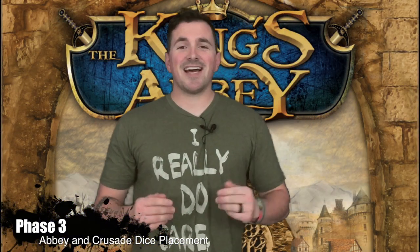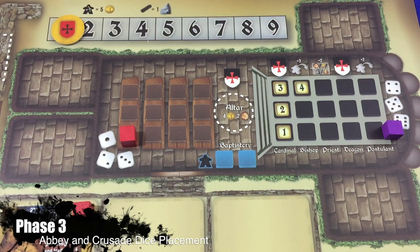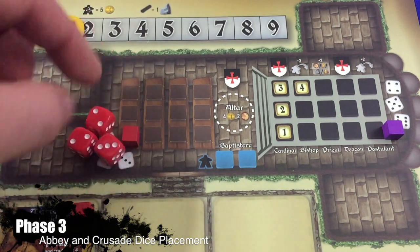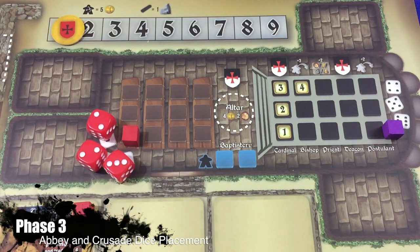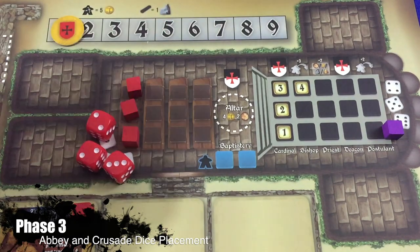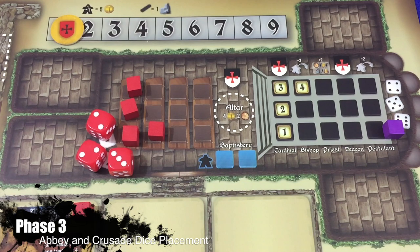Phase three is the abbey and crusade dice placement phase. In this phase, players will put their monks to work in the abbey and going off on crusades. It's important to remember that once they place their dice this round, those dice will remain where they are until the reset phase. To recruit peasants, a player may select up to three dice with the values 1, 2, or 3 and place them to the left of the pews in the area with the dice spots printed on the player mat. That player then collects a number of peasants equal to the number of dice placed, and these peasants are placed in the pews filling in from bottom to top and left to right.